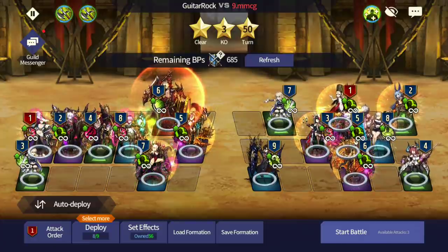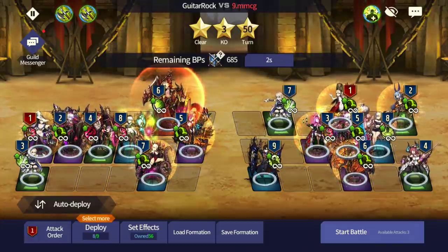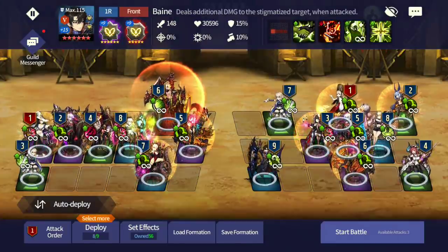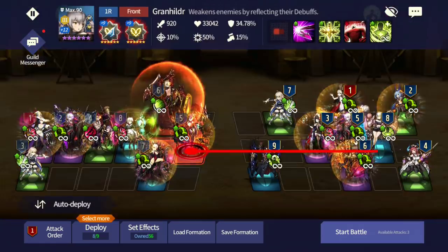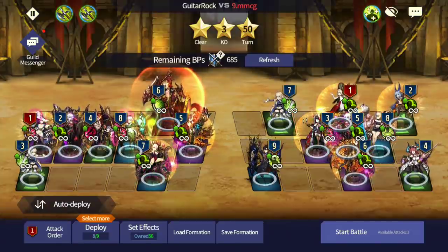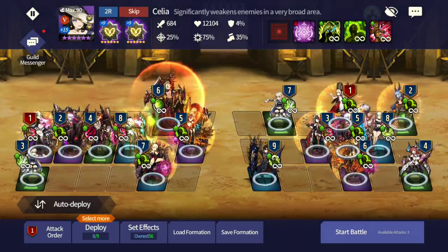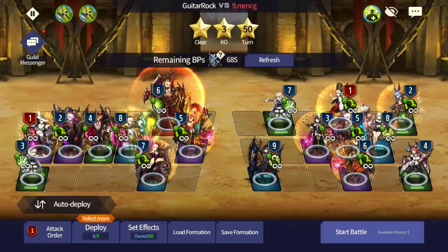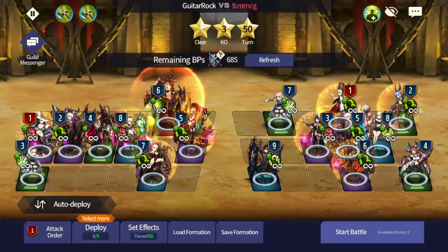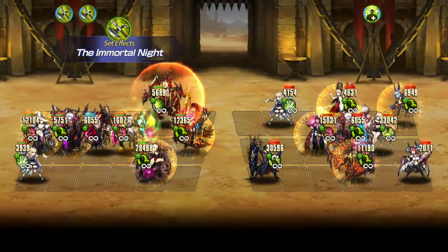My strategy is: I'm going to go Celia first, and then Valfun afterwards to try to sweep. Celia and Valfun is just the sickest combo ever. If you guys have not utilized it in PvP and Guild Wars, it's truly sick. This guy goes Nathus first. I'm going to block Marmonet with Bane — he will not have taunt. Gran will have taunt, but that's fine. I'm going to nullify that with Celia, then go in with Valfun to take care of everyone.